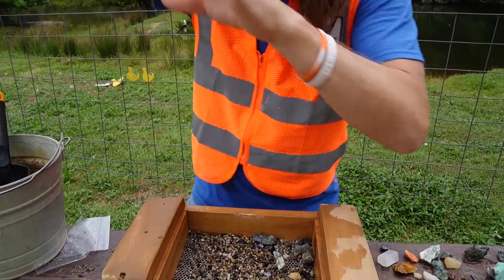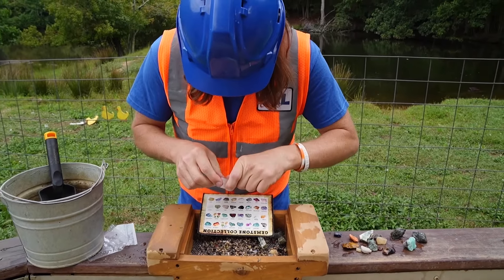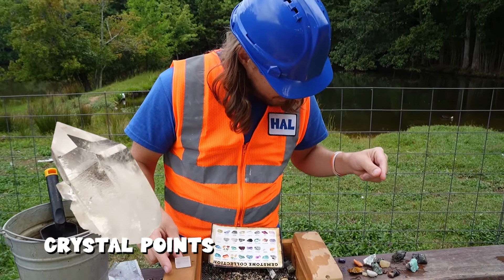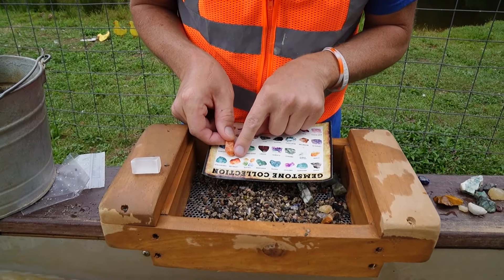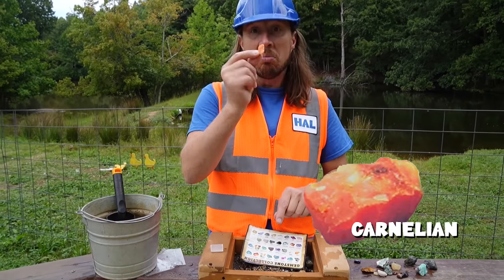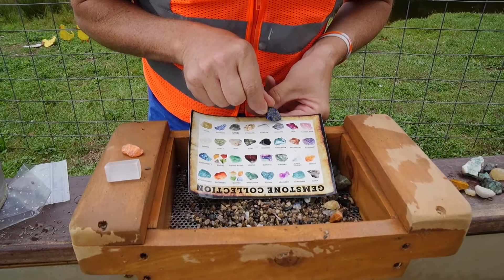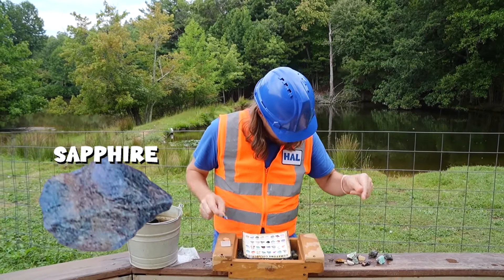Maybe we should identify some of these things. Let's get our paper out here and see what this one is. It could be quartz, or it almost kind of looks like crystal coins — that one's neat. Check this one out. That kind of looks like it right there. Let's see if I can pronounce this — Carnelian. That's cool, another one of my favorites. I think that looks like that right there — it's a sapphire. That's really cool.